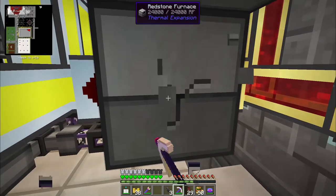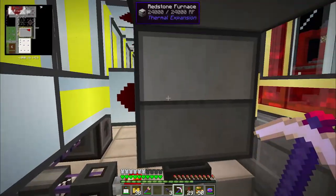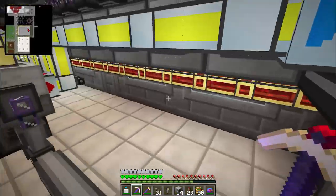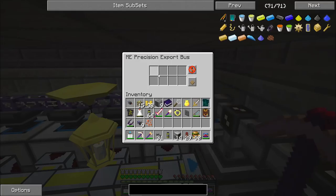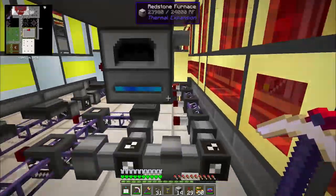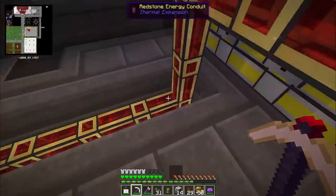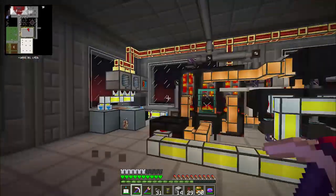The easiest way to reconfigure is to just flat out remove these export buses. I need to be careful not to shift-right-click the precision export bus or it will remain pre-configured. Going down the line: iron, gold, copper, tin — getting all of that cleaned out and stopping the tin. I now have all of my automatic dust smelting taken out from this area. I left in the pulverizers — they'll keep doing their jobs except for the gold one, which has been decommissioned because I have other plans for gold ore moving forward. Sieves and magnet mode do not work well together — it is an issue.